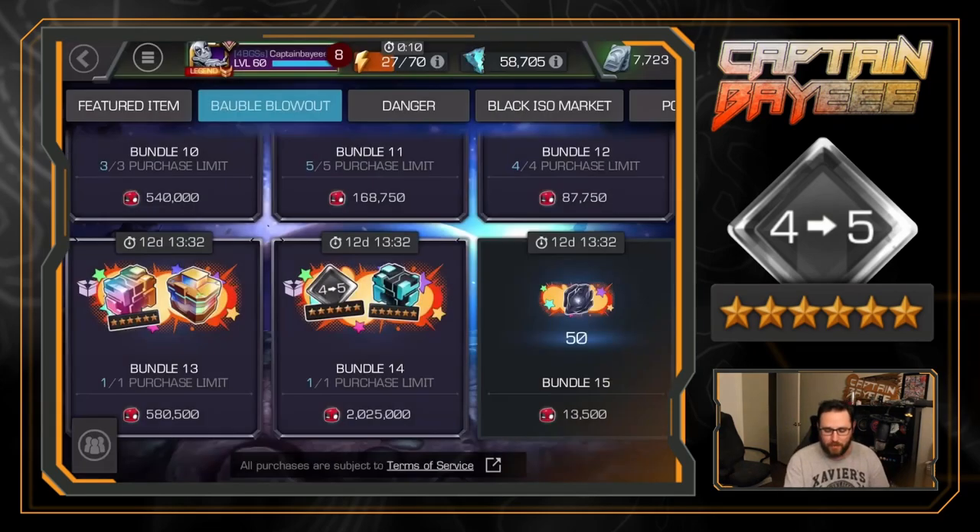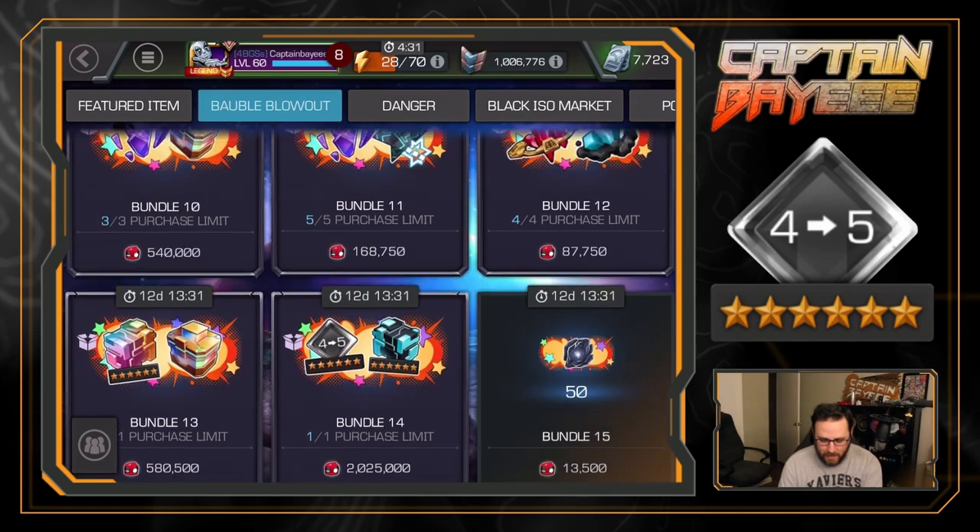The 4-to-5 rank-up gem is a pretty hot commodity right now for 5-stars. A lot of people don't even have their first 5-star rank 5 in end game - you probably have one, maybe two. This event is kind of opening up the floodgates. A couple of people are getting quite a bit more rank 5s. At the risk of falling too far behind - I am in an alliance that cares about prestige - I usually snag a few of these when they come up.